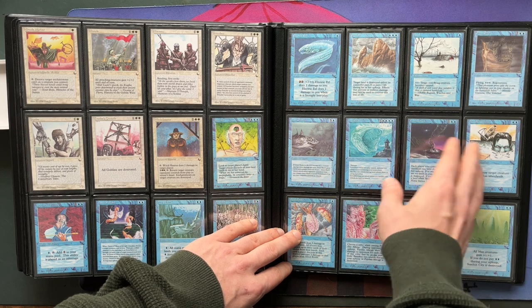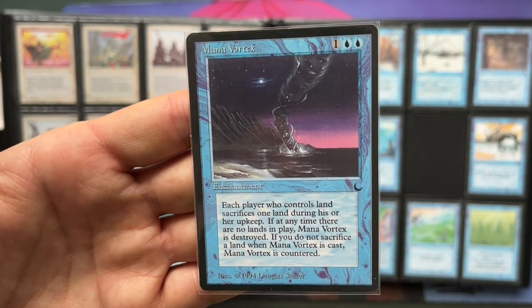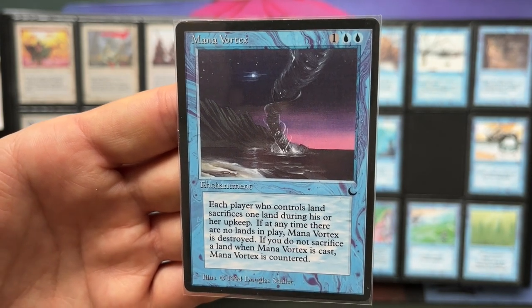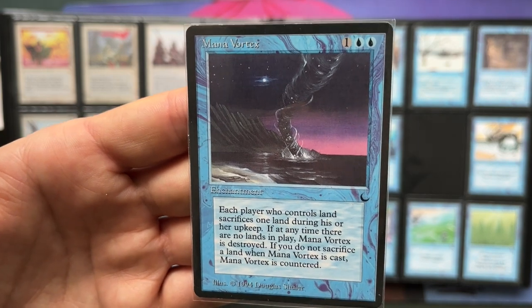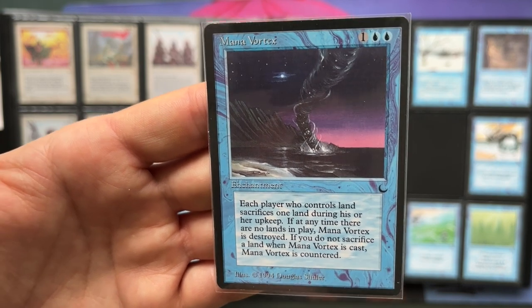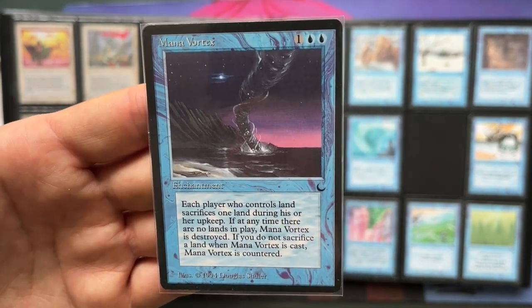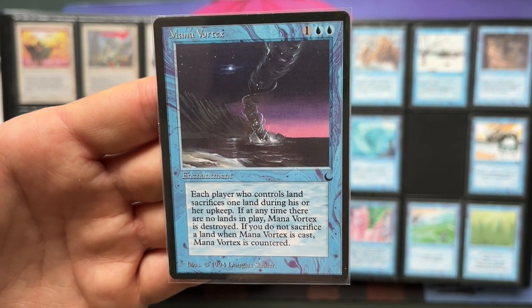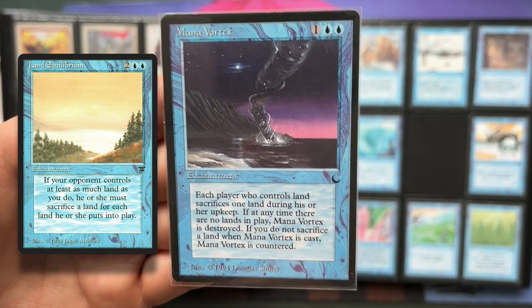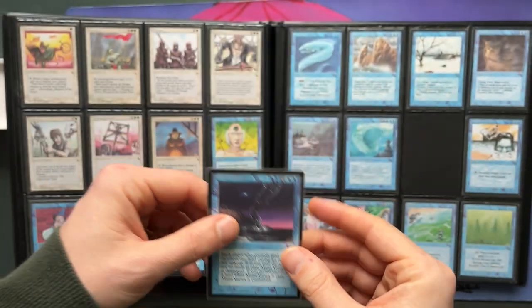Then we've got Mana Vortex — I just love the purple shades in the background. It reads: each player who controls land sacrifices one land during his or her upkeep; if at any time there are no lands in play, Mana Vortex is destroyed; if you do not sacrifice a land when Mana Vortex is cast, Mana is countered. There are some mean decks you can make with this — Land Equilibrium — it is so horrible to play against. I'll put a link in the info card if you want to have a look at the deck I'm playing against. It's gross, that's all I'm going to tell you.